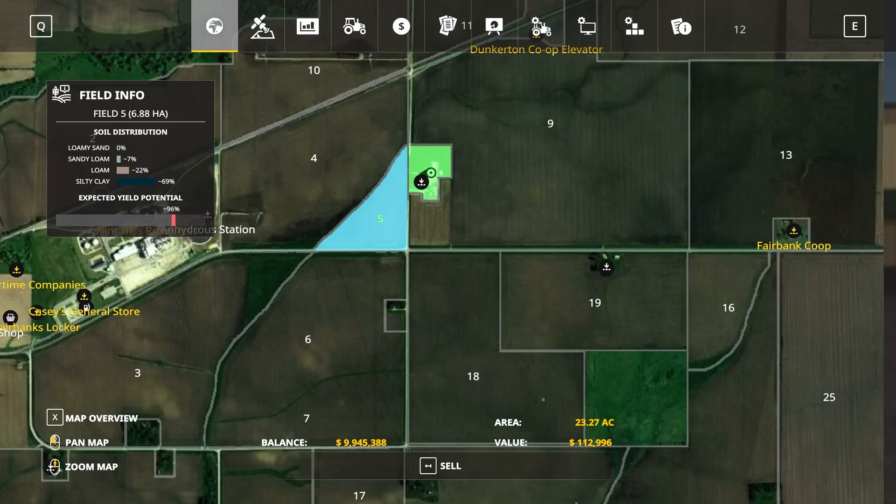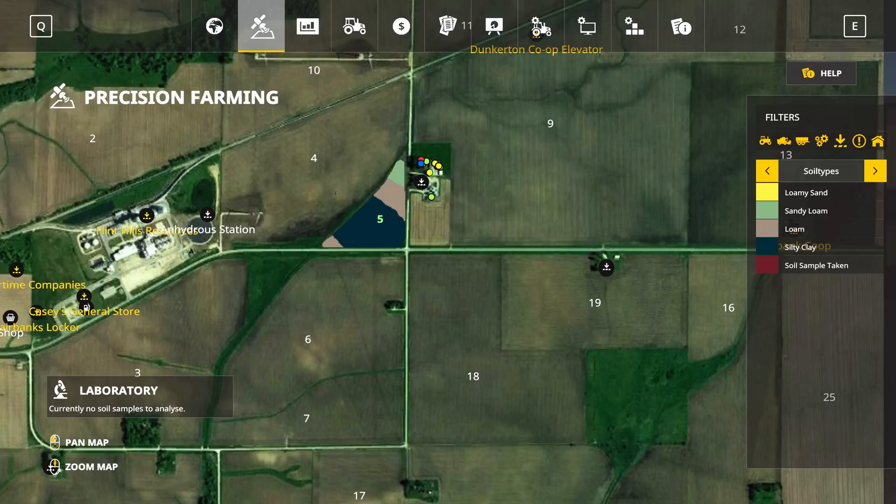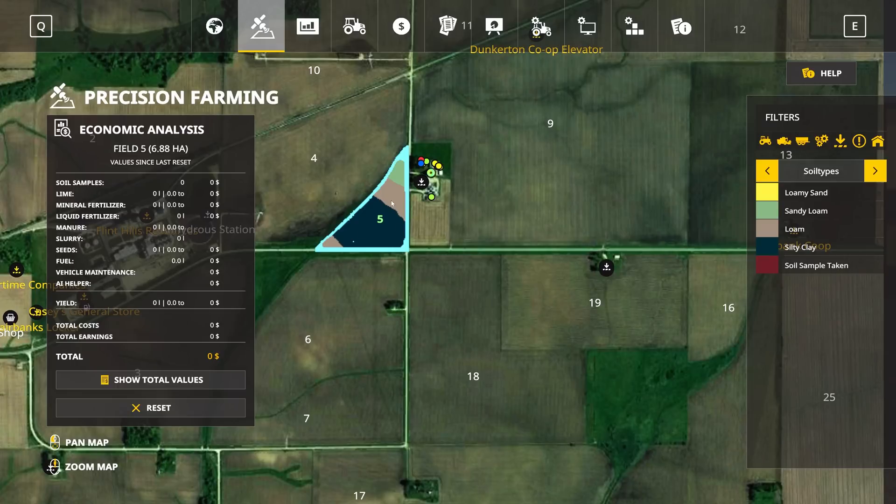If I jump over to the Precision Farming screen here, you can see I've got a little loamy sand, a little bit of sandy loam — some good soil in these two bands — and then this silty clay is a little bit underperforming and makes up the bulk of this field. I can click on that field in this view, but I get an economic analysis rather than the soil type breakdown, so we're going to spend some time looking at that in a future video.